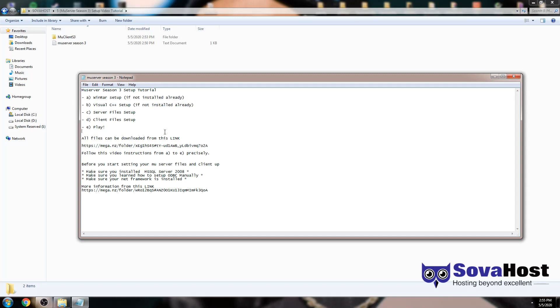Let's start — it's easy. Before you start, make sure you know about the basics for the VPS requirements: the MSSQL Server, ODBC, Framework, disabling Windows Updates. All information is on this link.